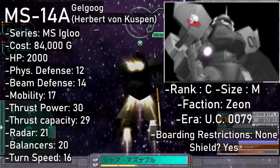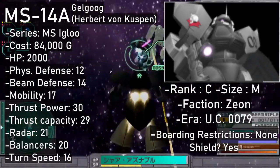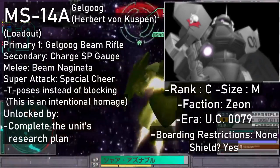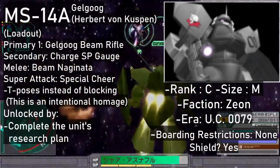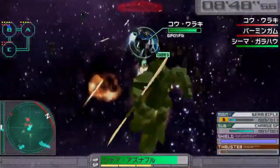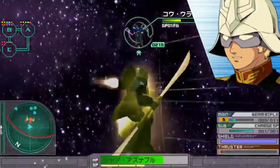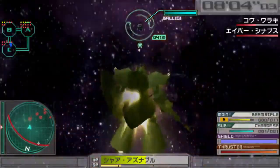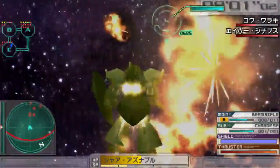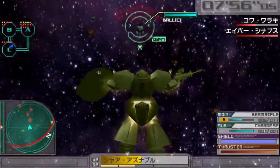Hailing from MS Igloo, Herbert von Caspe gets a Gelgug as well — a somewhat bare-bones C-rank, more of a support unit with multiple gimmicks. You don't get to block normally; the Caspe Gelgug T-poses instead. Your only weapons are the standard Gelgug rifle primary and the Beam Naginata melee weapon. Holding down your secondary weapon lets you charge up your SP gauge — which you can charge regardless of what you do except shooting and blocking. Its super attack buffs you and your teammates for a while. Its ability to generate SP stacks is not to be underestimated. The price tag is 84,000 and it's unlocked via research plan.